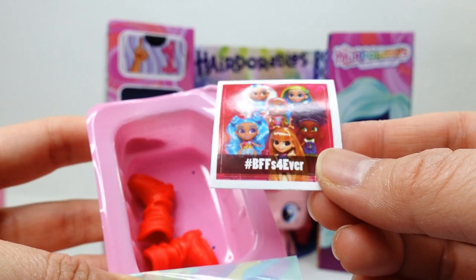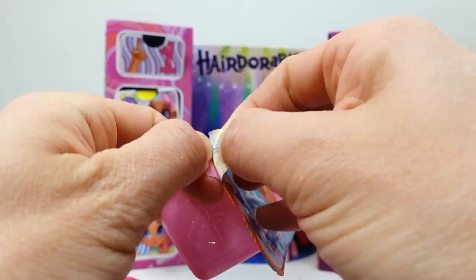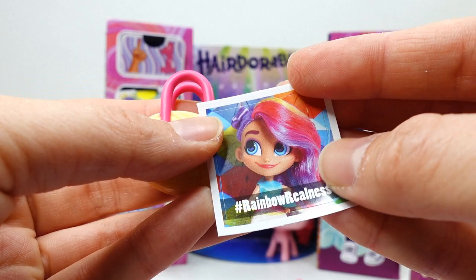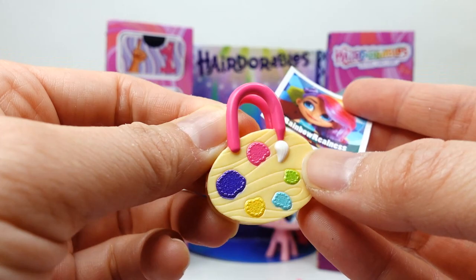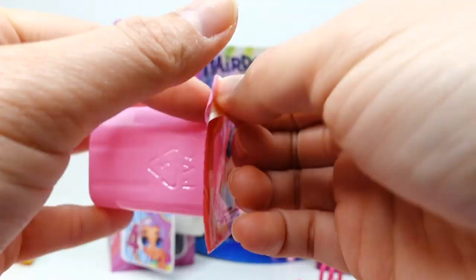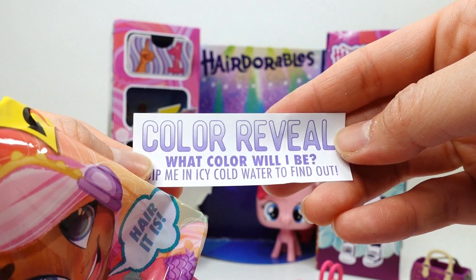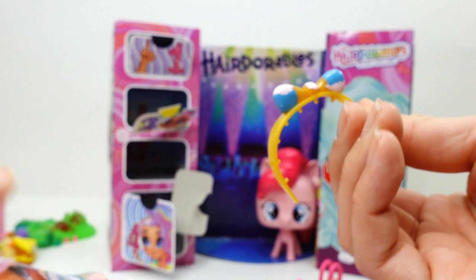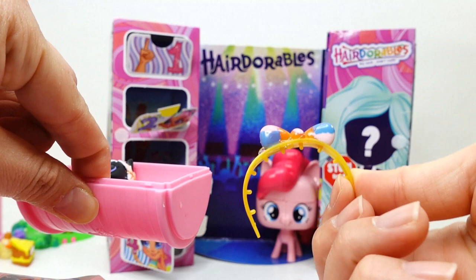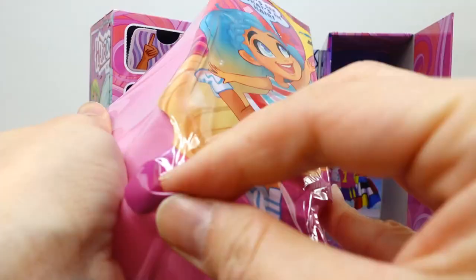We got a sticker that says 'Be a Vest Forever' and a pair of red boots. Number 3 — we got a little sticker that says 'Rainbow Realness' and a little purse. Take a look — this is a little palette, such a cute purse! And number 4 — it says 'Color Reveal: what color will I be? Dip me in icy cold water to find out.' It's a good thing we have some water here. Let's dip this — and it changed colors to pink and blue!